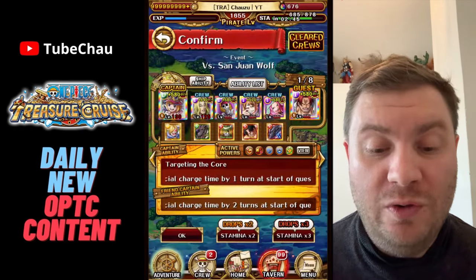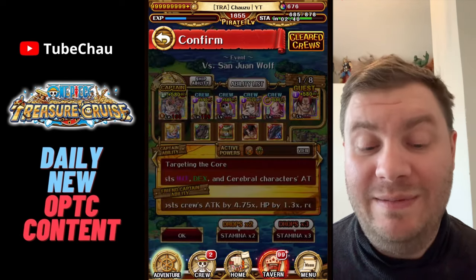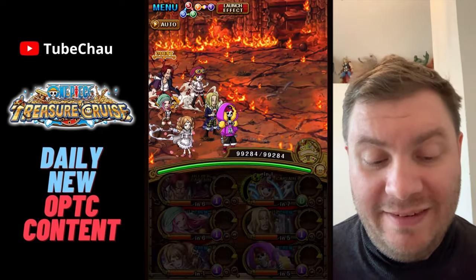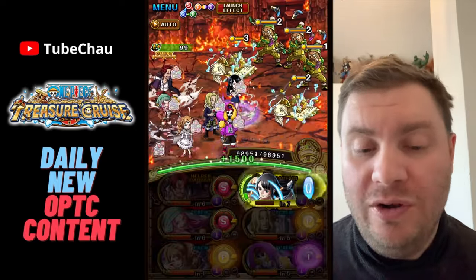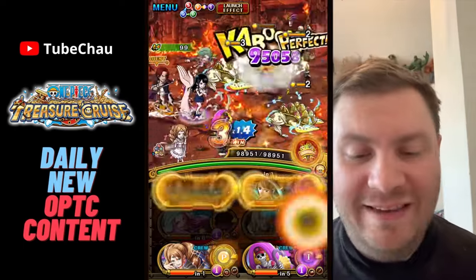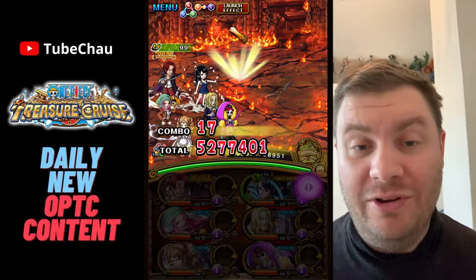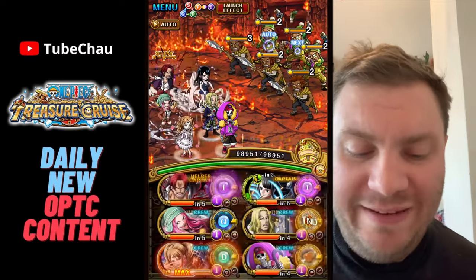We're starting with Arena Wolf, which is a pretty fitting arena since it's made for int. Since Bonnie is still an int attack booster she fits best on int teams, even if it's not required since you can just rely on the chain boundary instead — especially if you extend it with the Tesoro ship like I will be doing in this video.